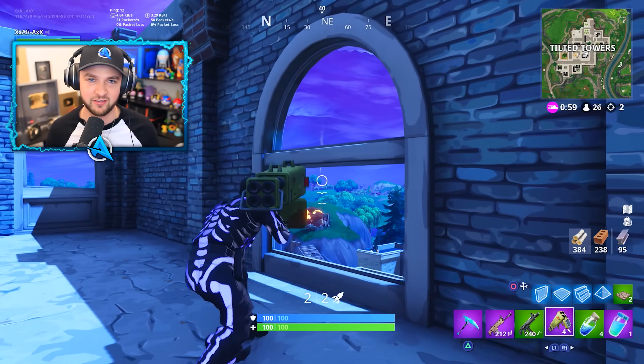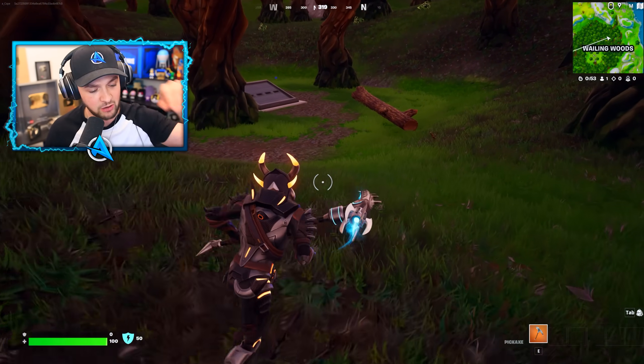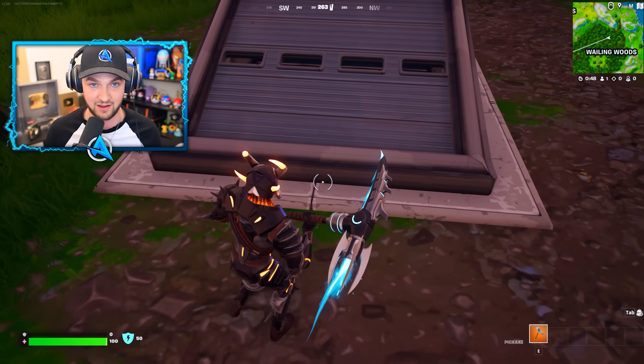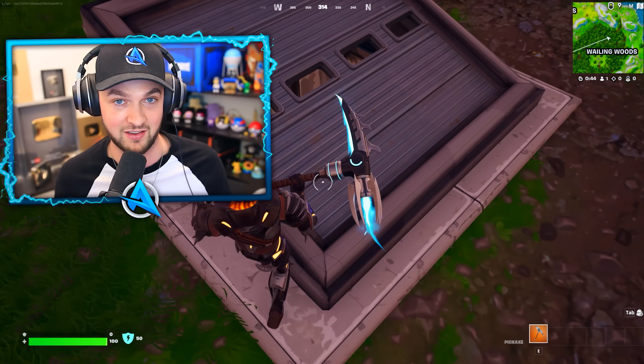One of the most infamous secrets of Chapter 1 was the bunker hidden in Wailing Wood. You used to be able to look in and see some sort of layer underneath, but it's now been changed to be completely pitch black and may contain an even bigger secret that'll be revealed later on in this OG season.